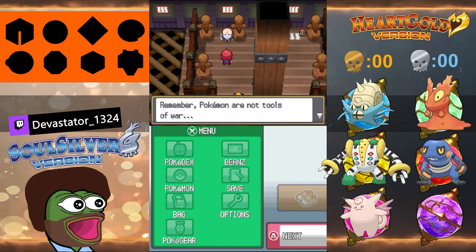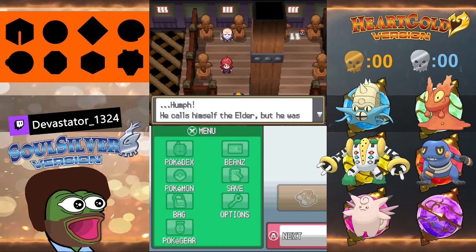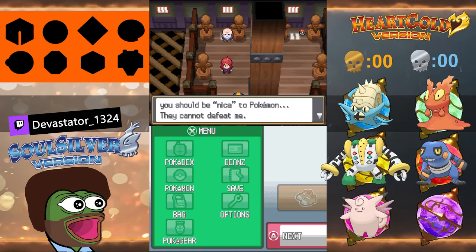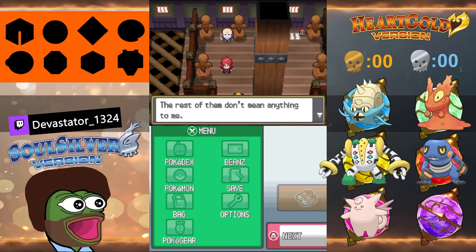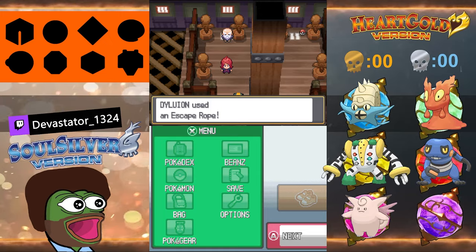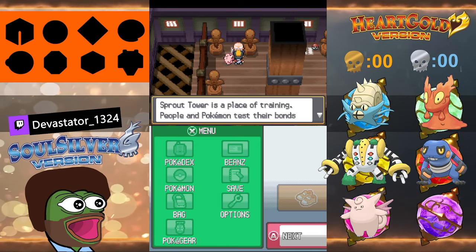The Elder says: 'You've shown us what you've got. However, you should care more about your Pokémon — the way you treat them can be too harsh. Remember, Pokémon are not tools of war.' His name is... Dye? I forgot. He calls himself the Elder but was no match for me. He says: 'Those who lecture about being nice to Pokémon cannot defeat me. All I care about are strong Pokémon that win every time. The rest don't mean anything.'